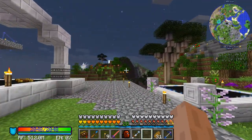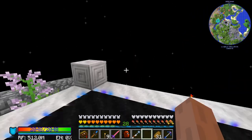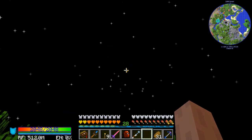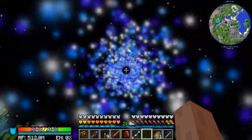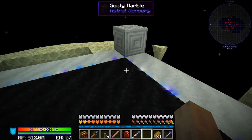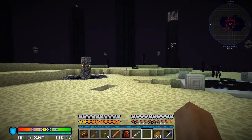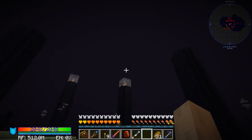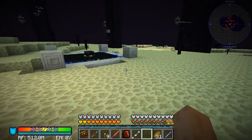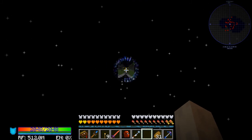Something I don't think I ever covered before: something very unique about these Celestial Gateways is that they can cross dimensions. So I put one in the End over here just to show that it can be done. You can use Celestial Gateways to warp between dimensions.